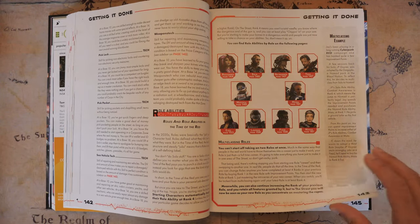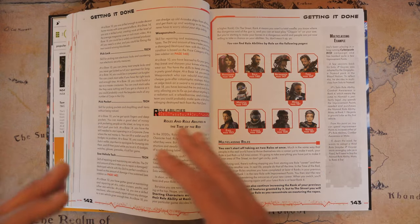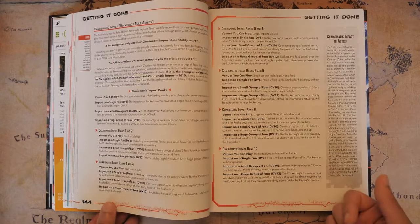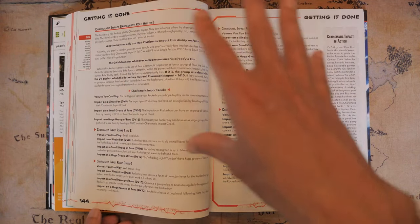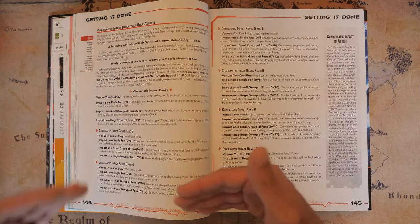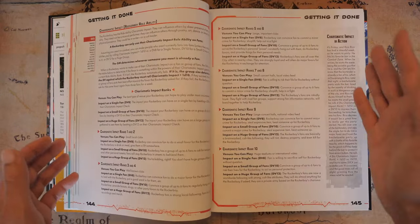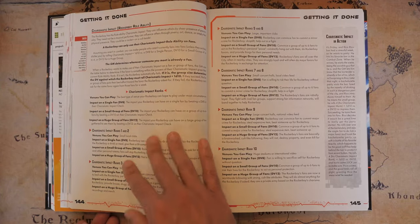Then we get to the section on role abilities — that's really cool, but again it's not in the right spot. This should have been way back during role selection to actually let new players know what that role does and as you gain more ranks, what you get. That way they have a clear understanding of whether they want to be a Rocker Boy or an Exec instead of having to flip all the way to page 143 to see all of that stuff. But you do get a lot of really good information here.